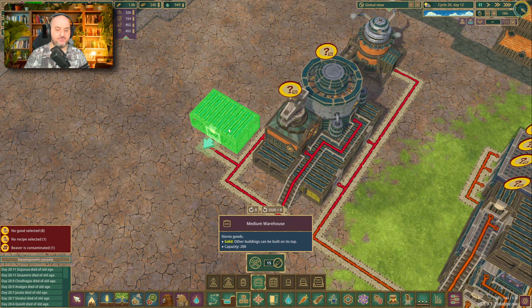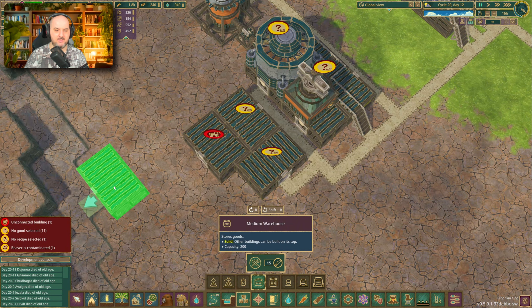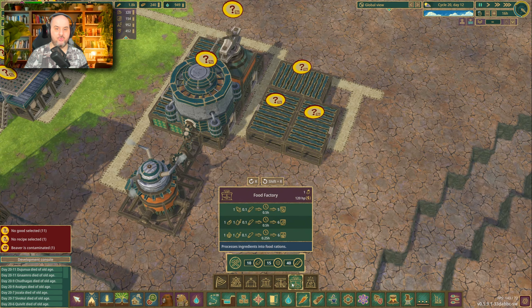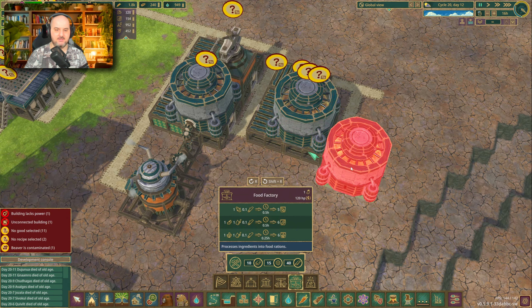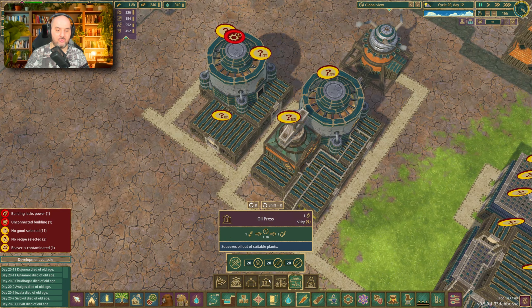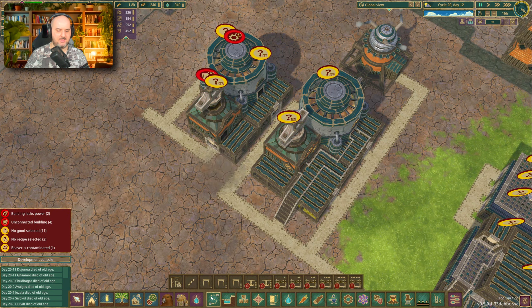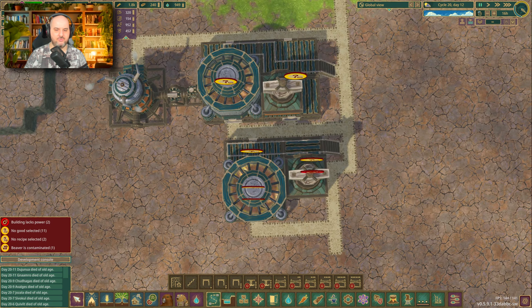For the smaller design, let's get three medium warehouses — one to the side, one on one side, just like this. Connect them up. Now we're going to place the food factory above the two warehouses, and then we're going to have our oil press on the smaller one that's by itself. We can do something like this — have stairs and a pathway. As you can see, it's quite a bit smaller.